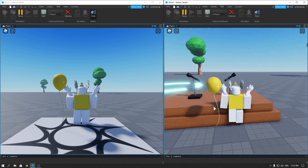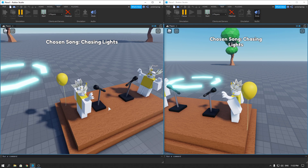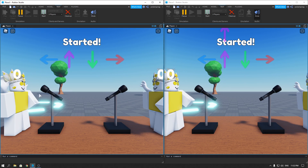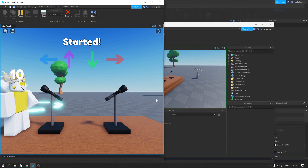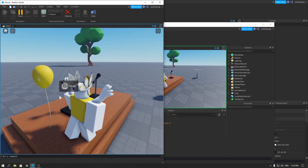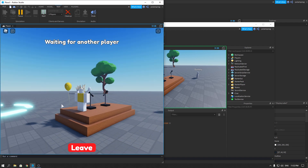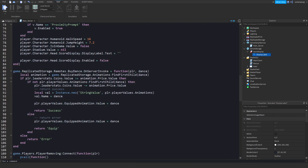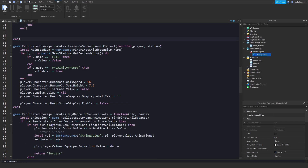If you go ahead and play the game — and I also did not forget to mute this time — everything works. We can get some score and leave the game, and it should end the round. Okay, that's good. But now what we need to do is see if it will work when somebody else joins the round again, and we also need to fix this.